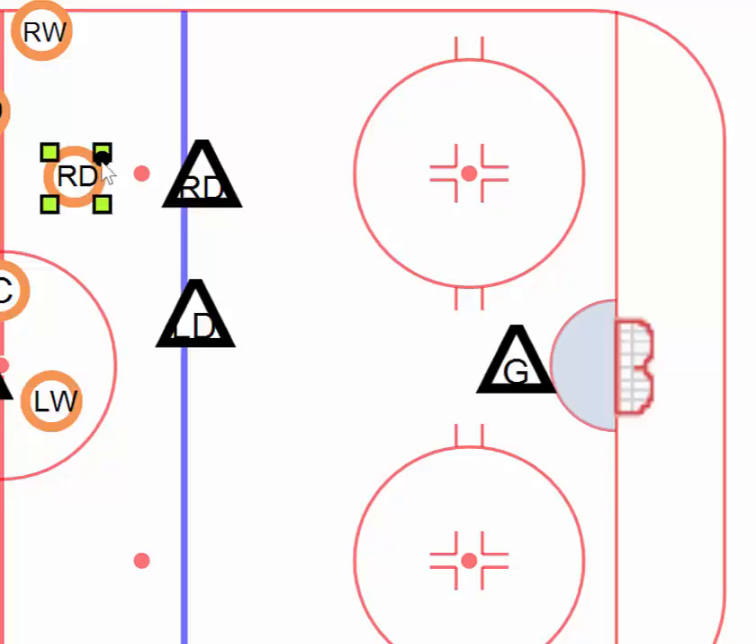Right now I have the right defenseman here on the left side. That is always a good place to go to — so if you're a left defenseman, you would go to the right side. What we want to do here is we want to see the opponent in front of us.